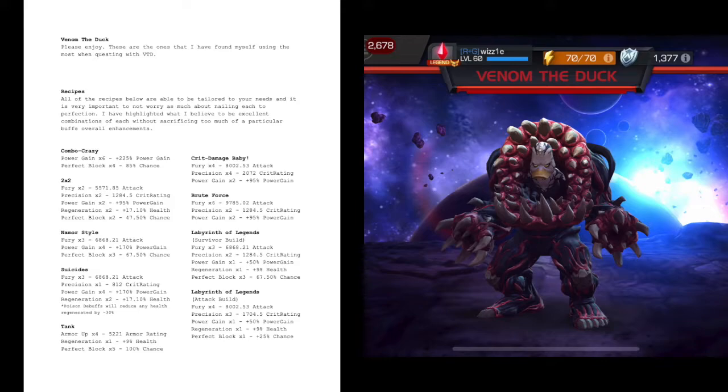If you want faster regeneration or it's just not working out, take the precision off and put that into regen. Four power gains is key — you have to have four power gains for this recipe to work. The rest is a little more customizable. You have so much attack from suicides already. You can take one fury off and put it into regen. These recipes are tailored for me and my liking, but you can make them your own. That's the best part about Venom the Duck — he is tailored to you.